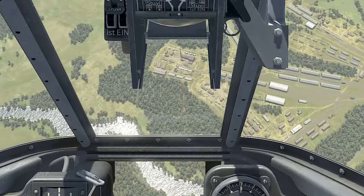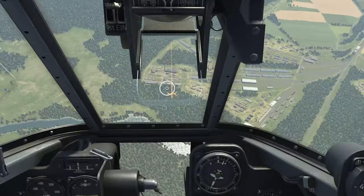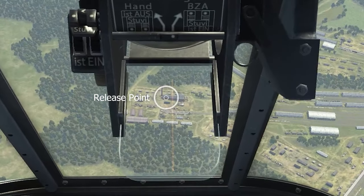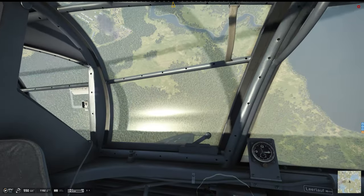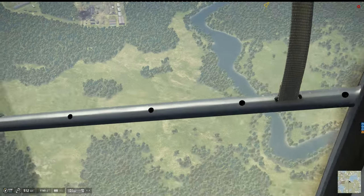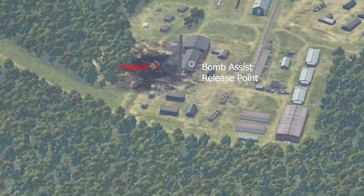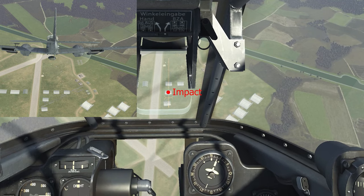For whatever reason, if you wait until the pipper is on the target you want to hit, your bomb will go long — I have confirmed that repeatedly with the bomb assist offline. The bomb assist itself also appears to be a little off in that regard for this aircraft. The more shallow the attack dive, the further back the pipper needs to be from the target when you release the bombs. On steeper dives, you can release with the pipper much closer to the target.